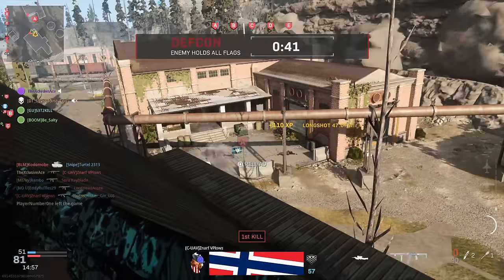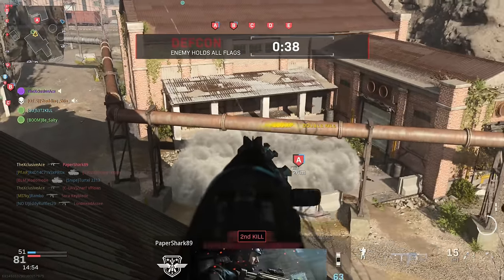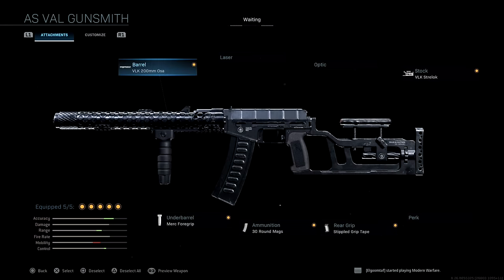Now let's get into my favorite attachment combinations. The first is the best AS VAL setup if you're not using the 10-round mags. We're using the 200mm barrel for the damage range boost, the Strelix stock to help with recoil control, and the Merc foregrip to also help with recoil — really trying to make this as accurate as possible. We've also got the 30-round magazine because you burn through ammo so quickly, and finally the Stippled Grip Tape to help with ADS and sprint-out time since we're hurting ADS speed with some other attachments.